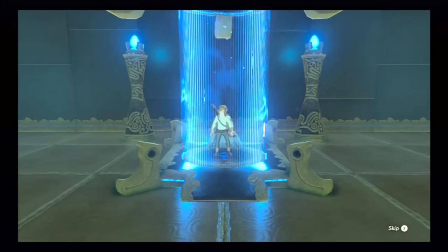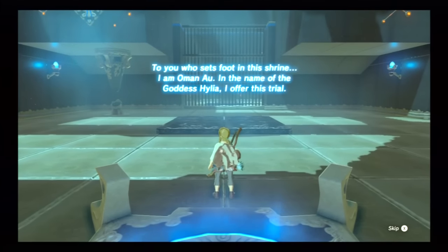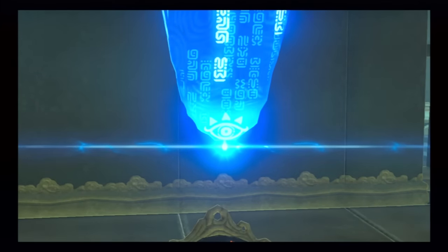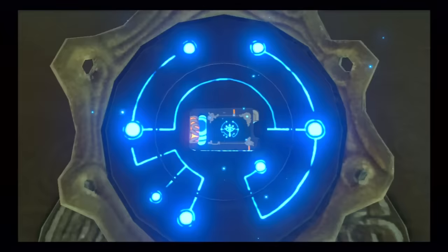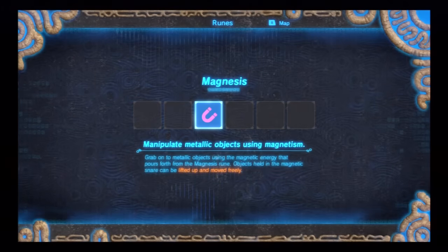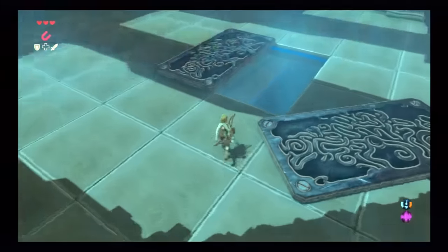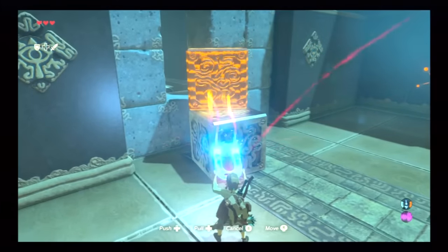Once we go to the shrine right over the river by the tower, we'll enter and get our first power-up, so to speak. This gives us the power of magnetism, which is really cool. It allows you to move pretty much any metallic objects, and there are a lot of puzzles in this game with metal objects and a lot of different things you can do with it. At this point it's pretty much just moving objects around, getting used to it. All these early shrines are basically teaching you how to use the powers — you move the plate in the beginning and it allows us to get out.